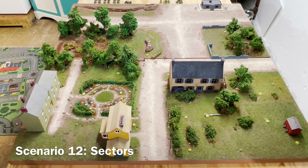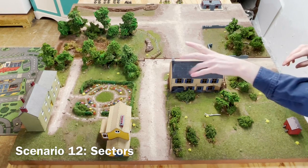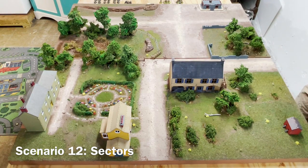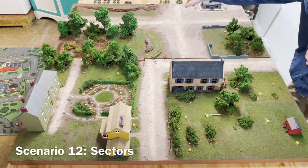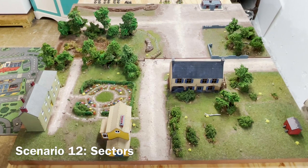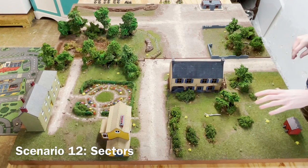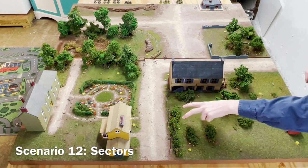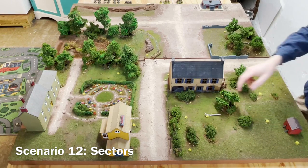As for terrain rules on the table, all of the buildings including the bunker are hard cover. There are also some built-up entrenchments, as well as the trench and the walls, that are hard cover as well. The chicken coop is only soft cover today. Other soft cover includes any of the built-up hedges so long as you are more than 50% obscured, this hedgerow, and the garden.